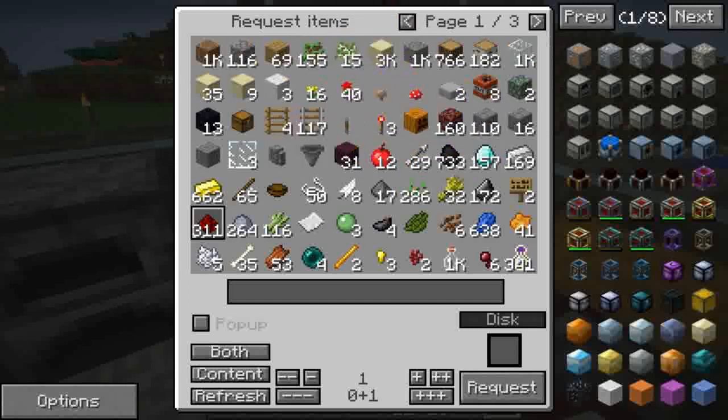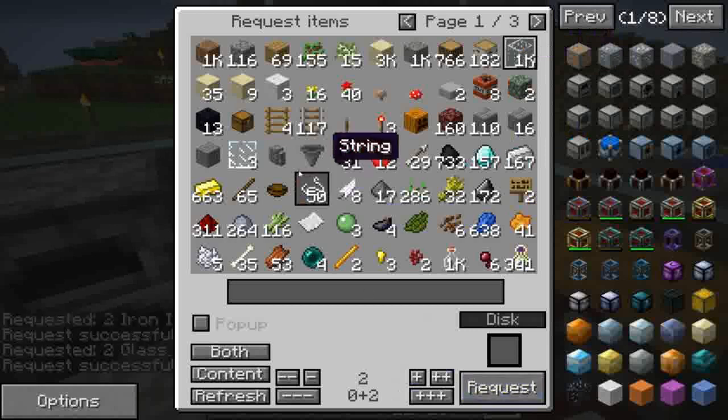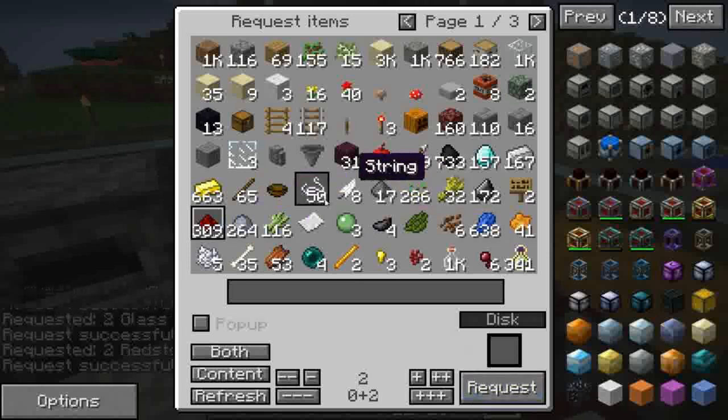Il pistone l'abbiamo preso. Poi ci servono ancora due pezzi di ferro per il pneumatic servo, due pezzi di glass... cos'era l'altro pezzo ancora? Redstone, giusto? Era Redstone sicuramente. Poi, altro che ci serve?